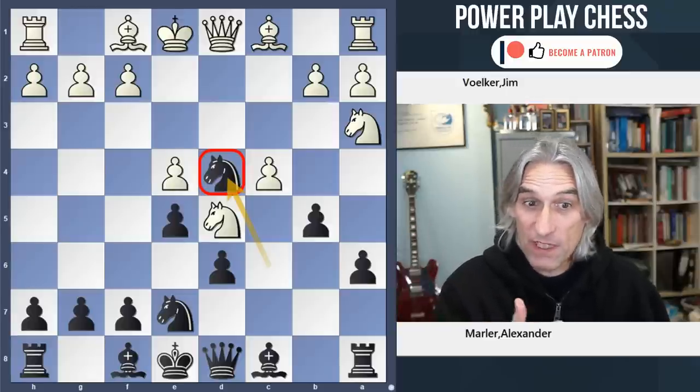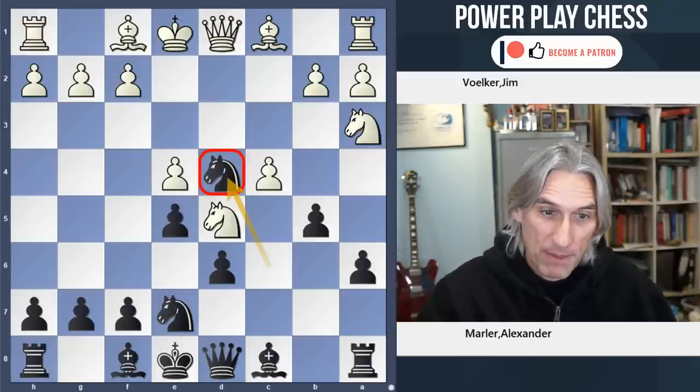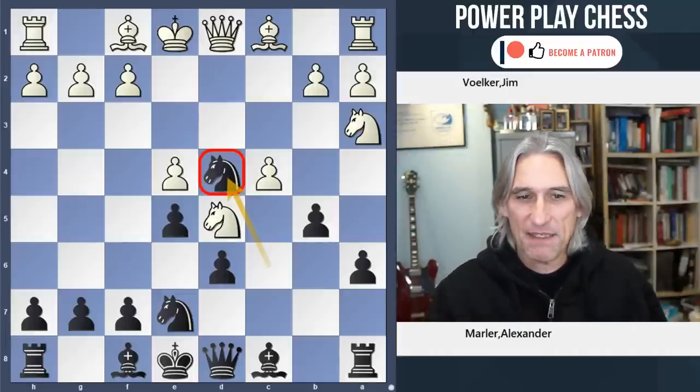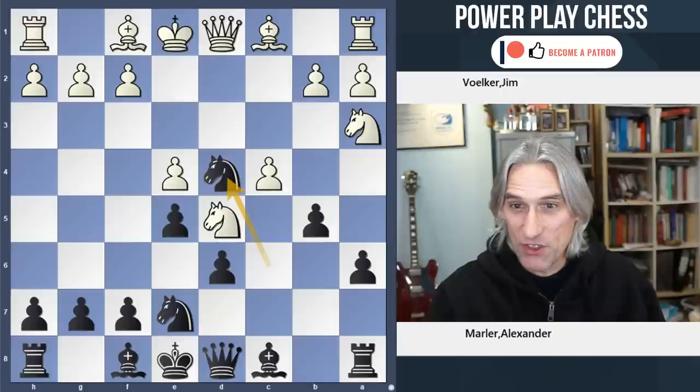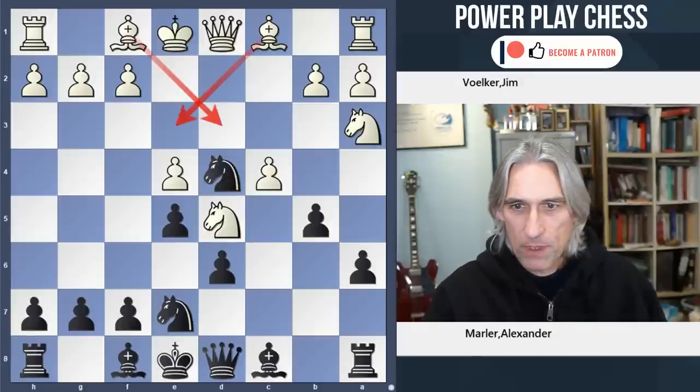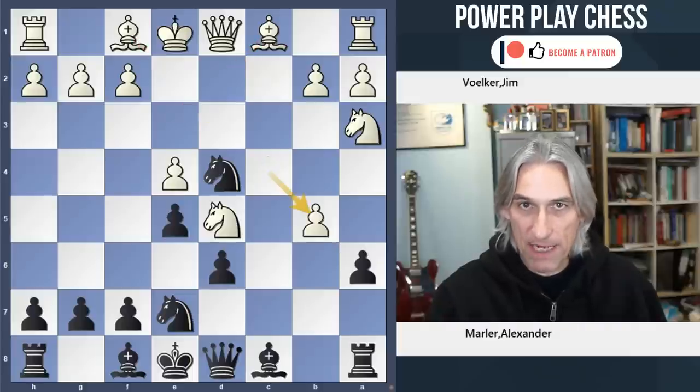Often you even give up a pawn, but it just helps to open lines for black. This is a very well-known position in theory and white has lots of moves here: Bishop D3, Bishop E3. Taking on B5 is the main line, and that's got to be critical — white accepts this pawn.